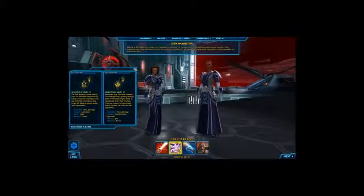So that's basically the Sith Inquisitor. You can see here: where a Sith Warrior is rage, an Inquisitor is cunning — a master of force lightning and arcane secrets. The Inquisitor can hold one enemy in the air, stun another, all the while attacking with a lightsaber.